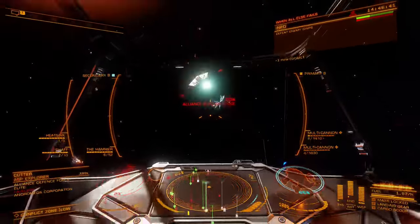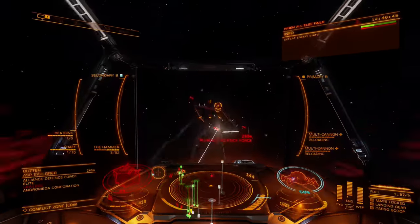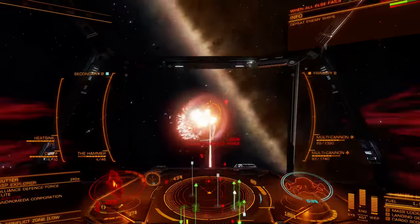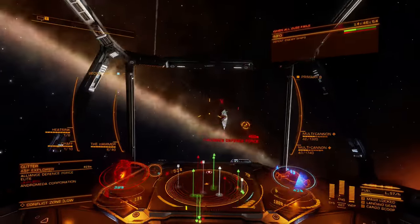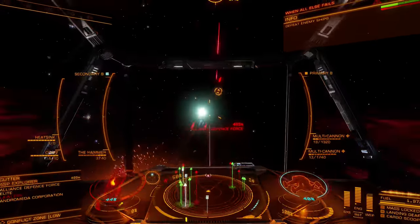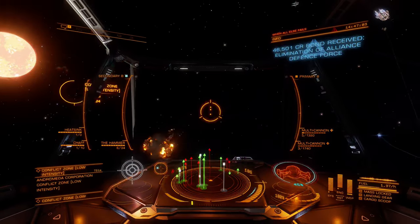In situations where only one Imperial Hammer can be equipped, it's best to use Feedback Cascade, since most targets you engage will have shields up and potentially have shield cell banks to contend with. Feedback Cascade allows for shields to be broken more quickly, reducing the total length and ammunition requirements of a given fight.